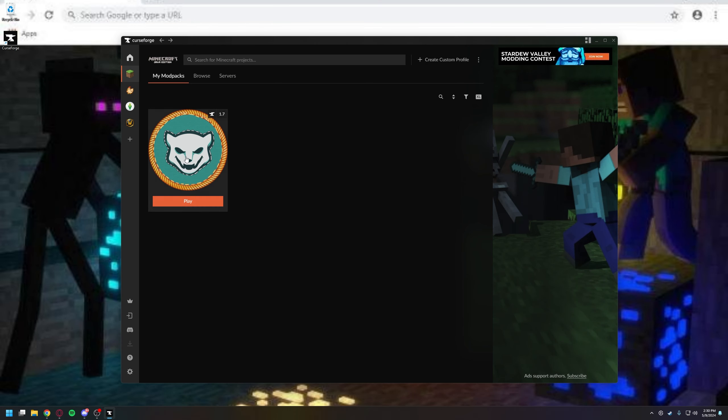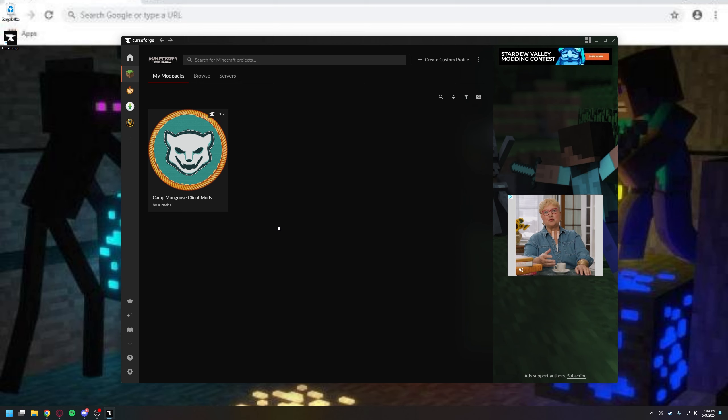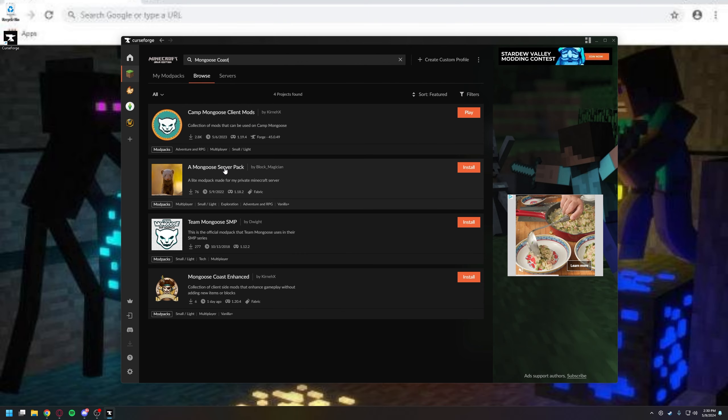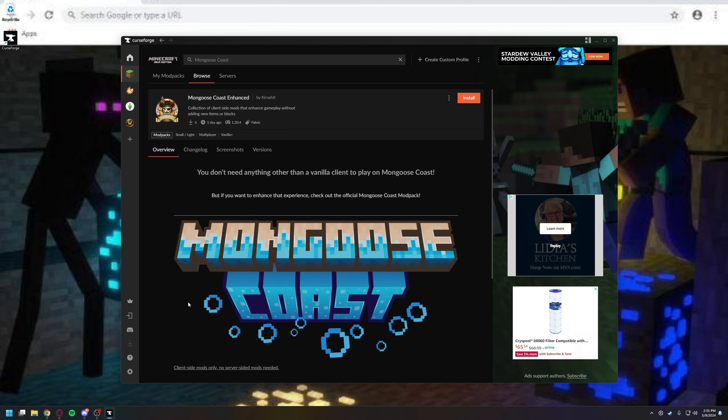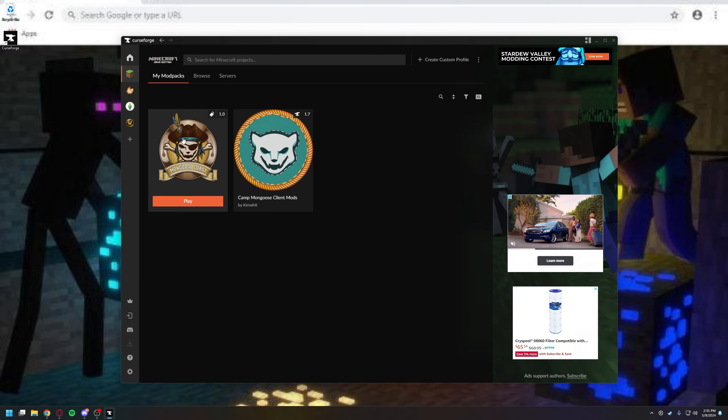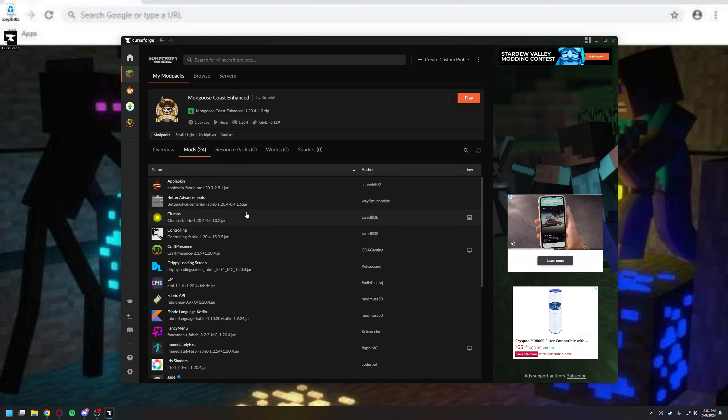Kearney has done us the kind favor of creating a new client-side pack. If you look up Mongoose Coast on CurseForge, you'll see our pack here. You can see our old S&P pack here too. If you click on Mongoose Coast Enhanced and just hit install, it's a very small pack. And honestly, even if you have a lower-end PC or an entry-level PC, this might actually still be a good pack for you to use.